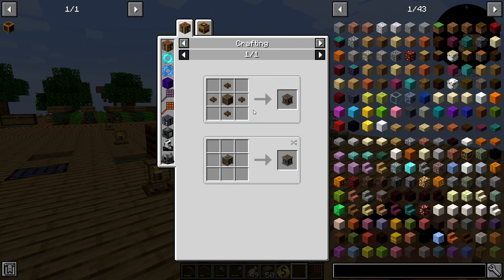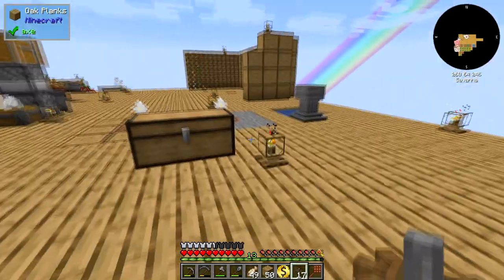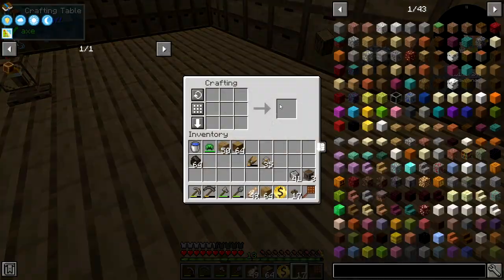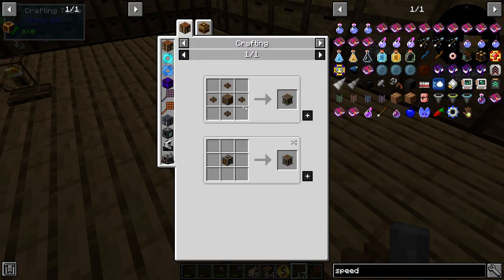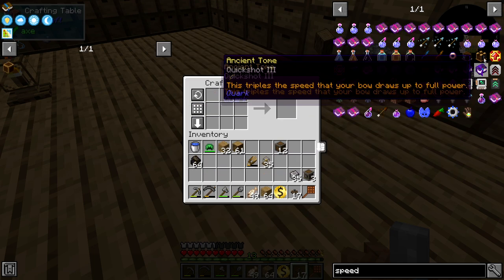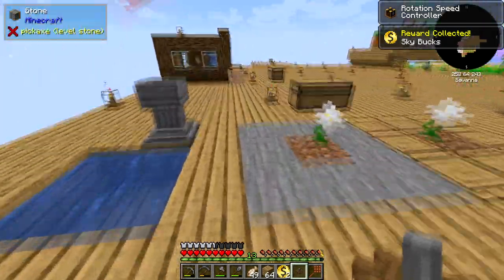Rotational speed controller — we could make that, it's not too bad. I put all of the Create stuff in here. Let's see what it takes for a speed controller — not a speedometer, a speed controller. I've got the casing so I just really need gearboxes. We'll make a couple of those and four will be perfectly fine. Rotational speed controller — sky buck!